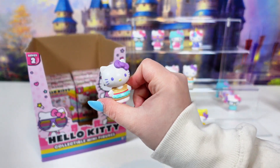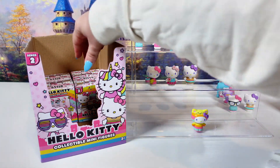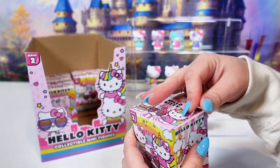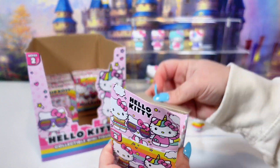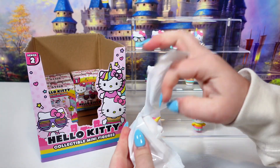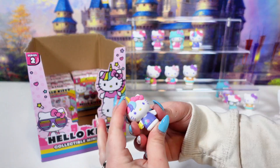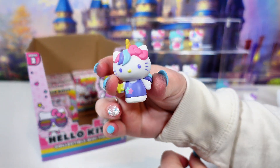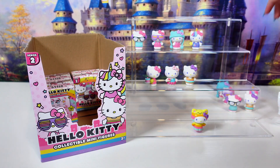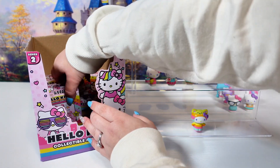Another Burger Hello Kitty — still cute though. Four left. Let's see if we can find the remaining two. It looks like it's another Unicorn Hello Kitty, with a unicorn tail and all. Three more to go.